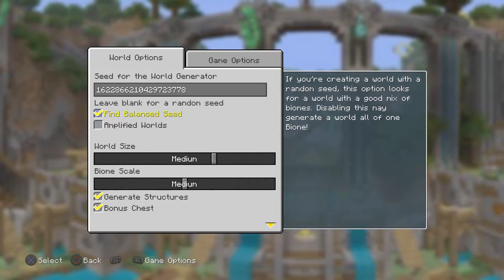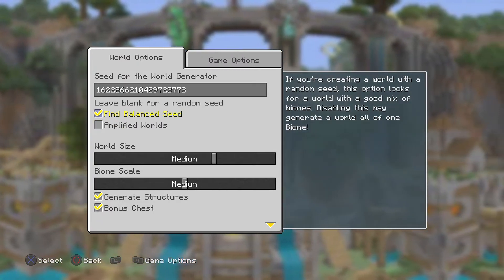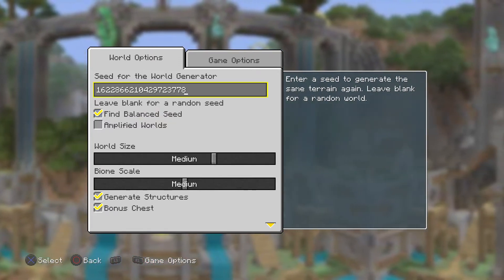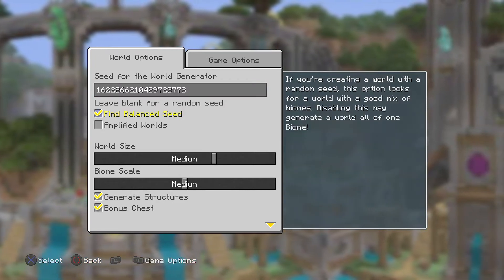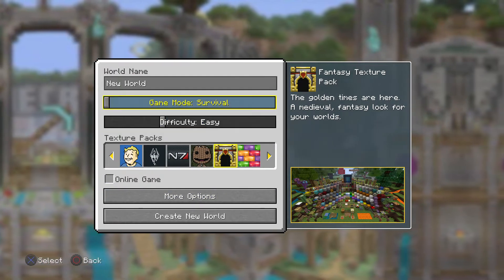But I kind of like having it because if there were any updates from when I stopped playing to now, I want all the biomes represented. I don't know if that'll change the terrain. I think if I hit back it won't mess things up like Bedrock did. Yep — see, it just kept all the settings.